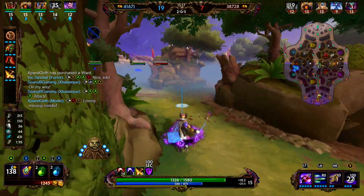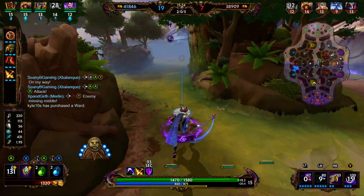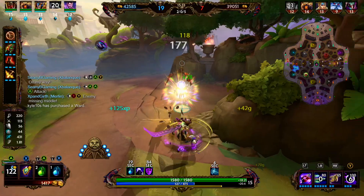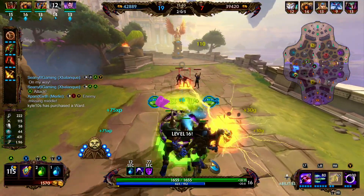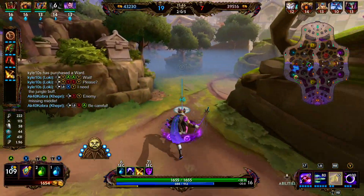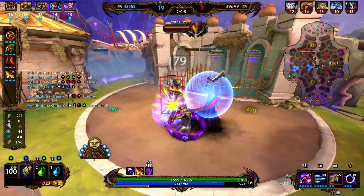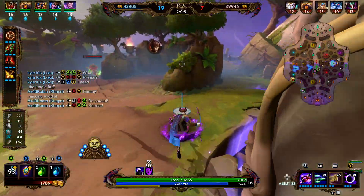The enemy red buff is up — we're definitely going to go for it. We get a little bit of damage off onto the Fenrir and the Kukolan. Each time we clear a wave, we're looking to go into the jungle and do something. Most things are down so we hit the oracles, then rotate back to right lane — Medusa is outside of her tower.